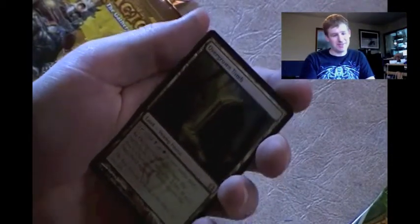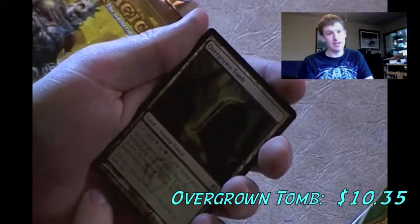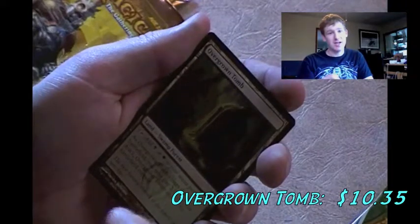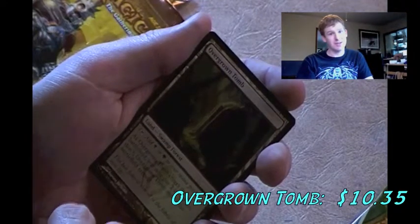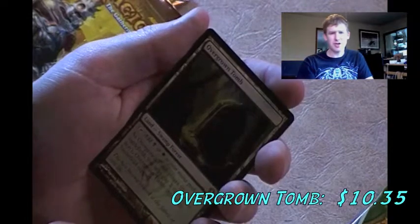I love getting shock lands and I just got one - this is Overgrown Tomb! This is the shock land, as they call it, because you can have it enter the battlefield untapped for the cost of 2 life. I don't use Golgari but I know somebody who does, so this will make a good trade for him. I don't know exactly how much shock lands are going for right now, but they go for quite a bit, so I'm putting that in my trade pile.